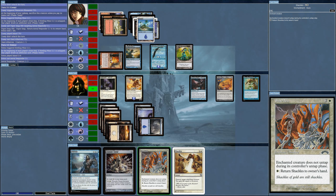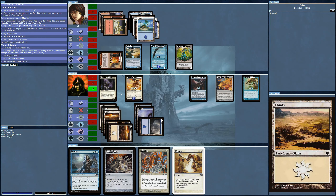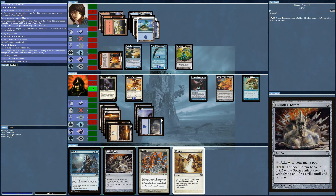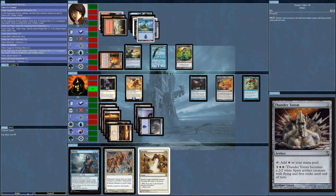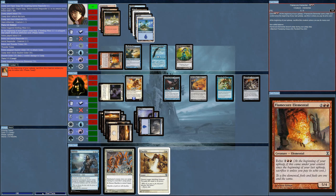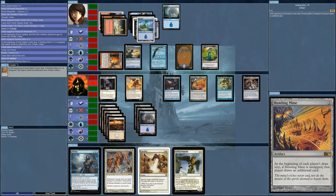Should I Shackle anything? The problem with all the spells I have in this deck is they only work once the creature has already attacked. I'll be getting lifelink, so it's doubtful the AI is even going to attack me. I don't think I need to use any of these — I'll just bring out the Thunder Totem. No blockers of course. The AI brings out the mystery two-two.